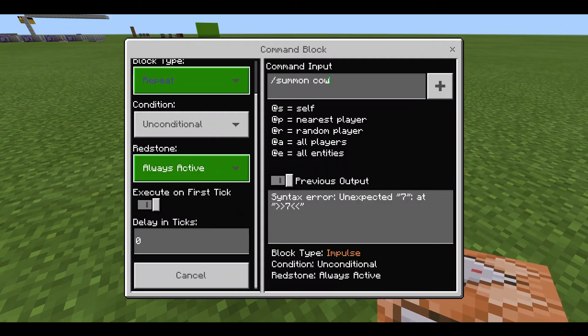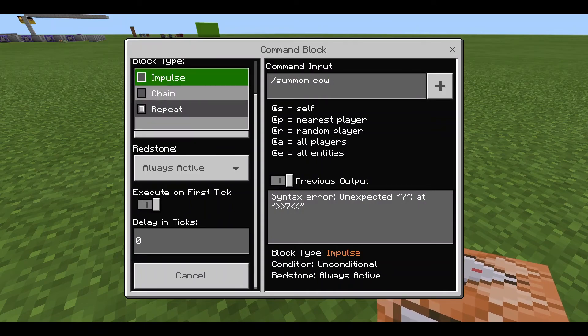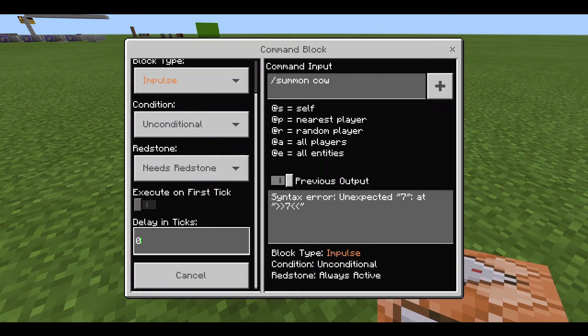...and we put it on repeat always active, when I go out of this command block cows will be flooding everywhere, because it's repeating as fast as it physically can.